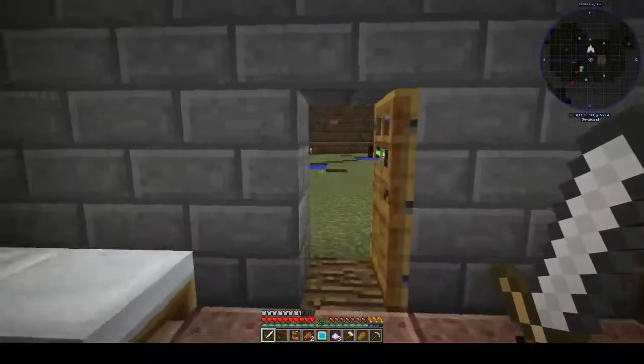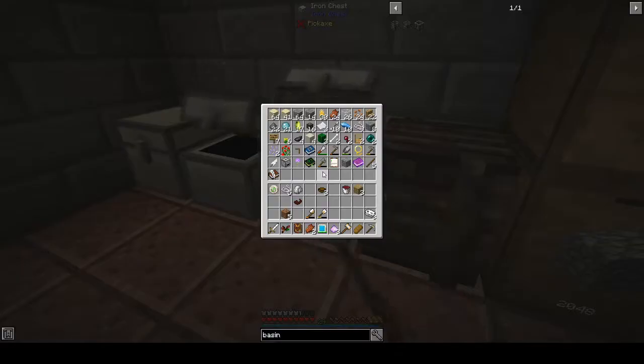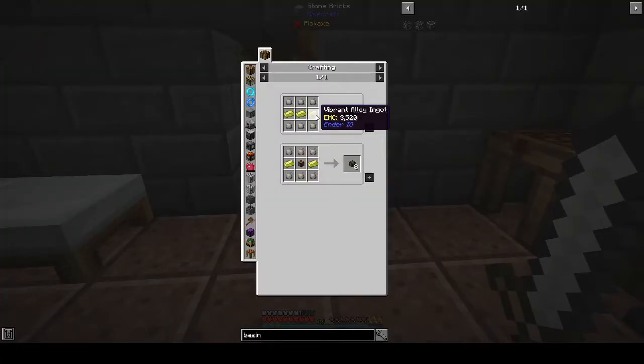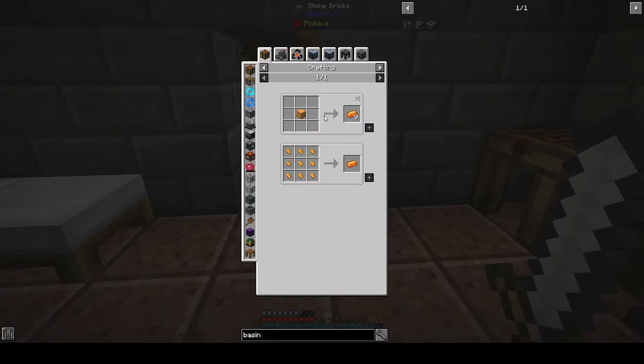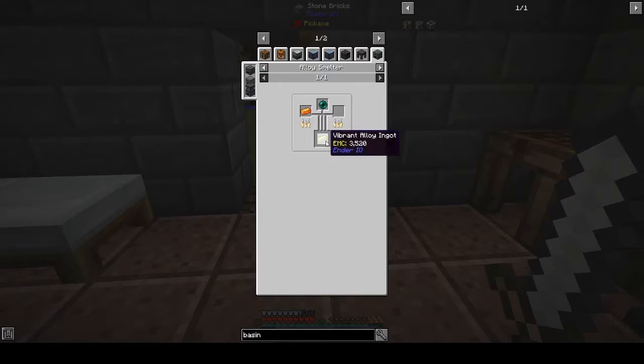For those of you that haven't played much EnderIO in modern Minecraft — Vibrant Alloy makes these. It's three Vibrant Alloy and you can make eight Ender Energy Conduits, and you can see how much power they push out — twenty thousand, compared to their normal energy ones which require Energetic Alloy and do five thousand. The way you make Energetic Alloy is redstone, glowstone, and gold in an alloy smelter, and again with an Ender Pearl to make the Vibrant Alloy.